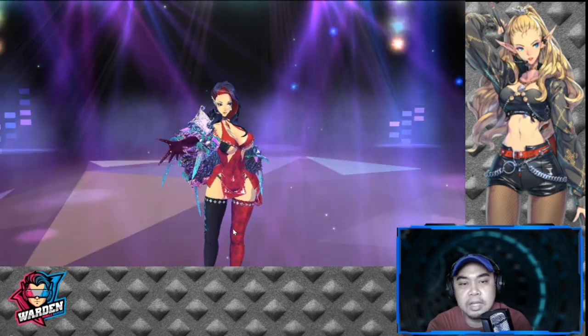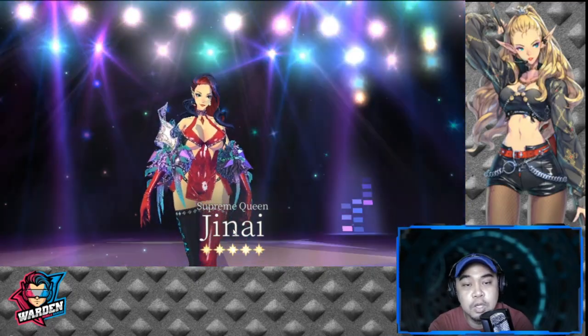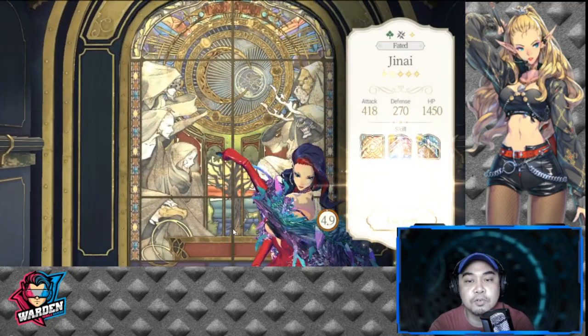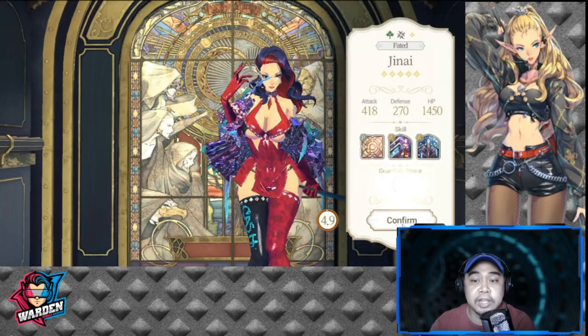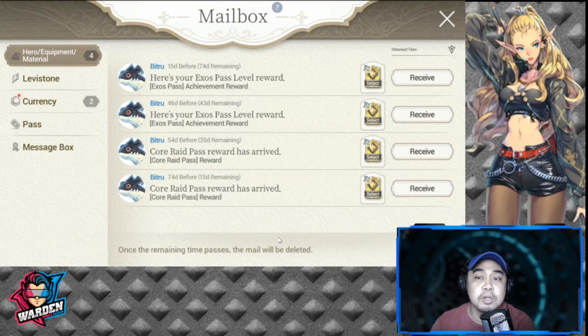I will be removing her fate core from her fated hero so that I will use her in my signature force, which will help me overall in the game. That is how you decide — it's just a process of elimination. Whether you need this first, second, third, or fourth, you go down the line on your needs priority one, two, three, four, and five.